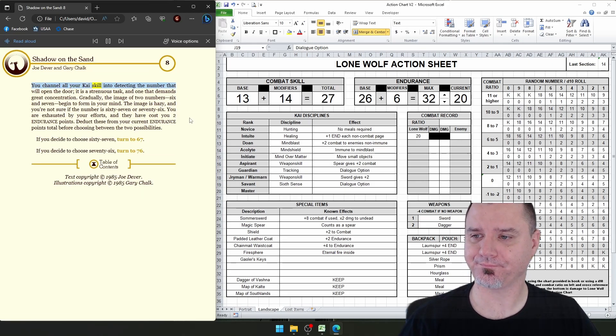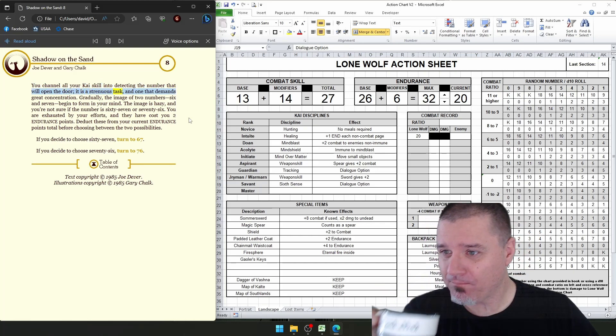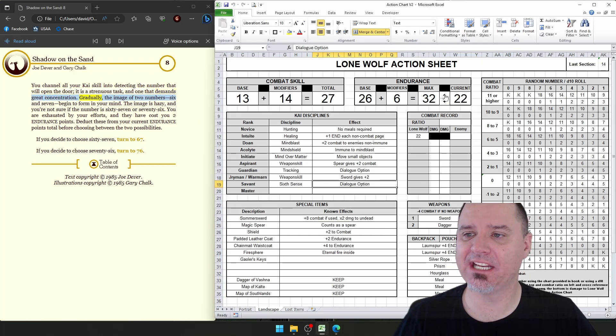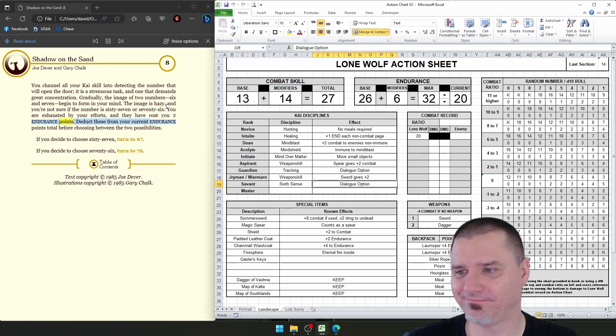You channel all your Kai skill into detecting the number that will open the door. It is a strenuous task, and one that demands great concentration. Gradually, the image of two numbers — six and seven — begin to form in your mind. The image is hazy, and you're not sure if the number is 67 or 76. You are exhausted by your efforts, and they have cost you two endurance points. Deduct these from your current endurance points total before choosing between the two possibilities.